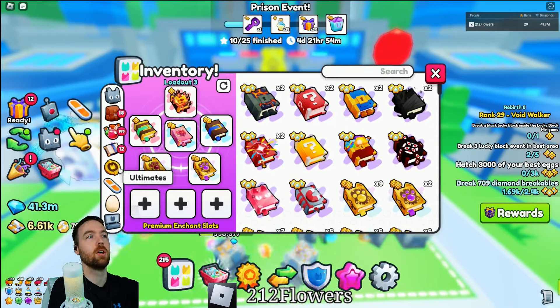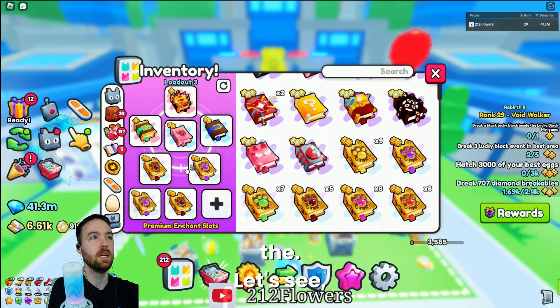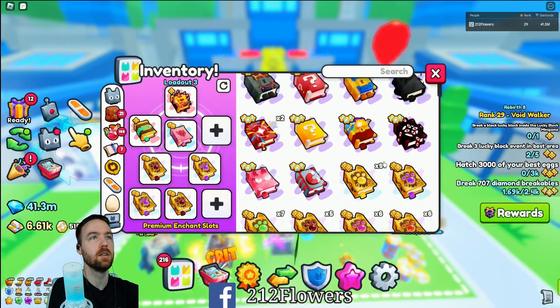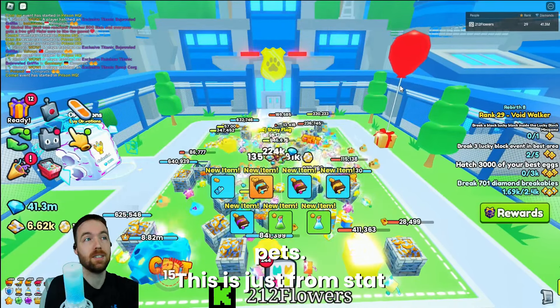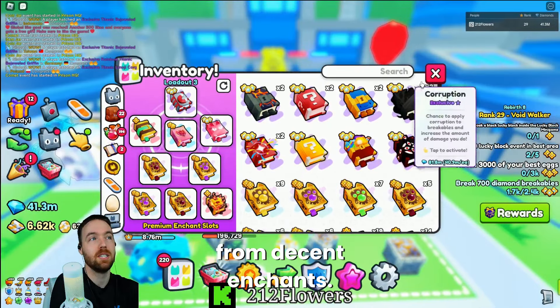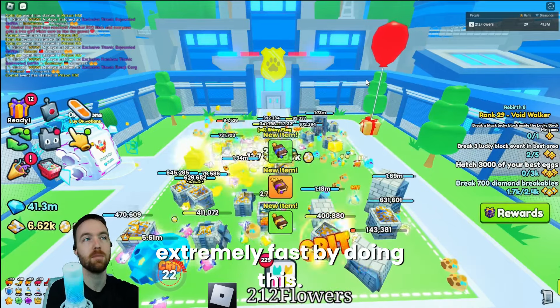I can even go as far as adding the extra crit, the extra strength, we could put on shiny supercharge, and then let's toss on the blast — just see how it works. Now the blast is taking out multiple drops extremely quickly. Again, I don't have a huge team right now; this is all just from pets, just from stat pets, and from these enchants. So anyone could run this loadout and you can definitely get keys extremely, extremely fast by doing this.